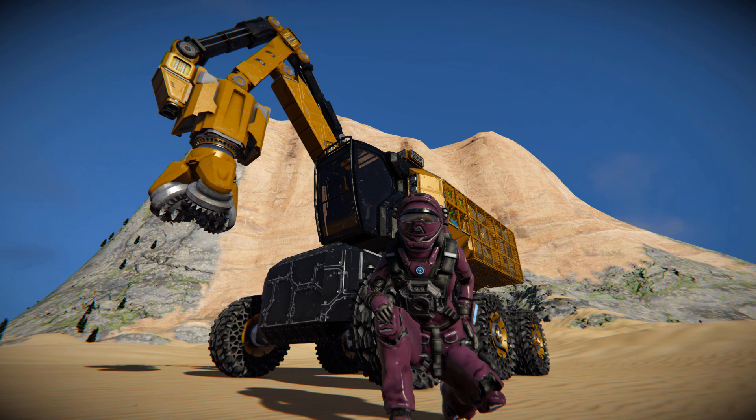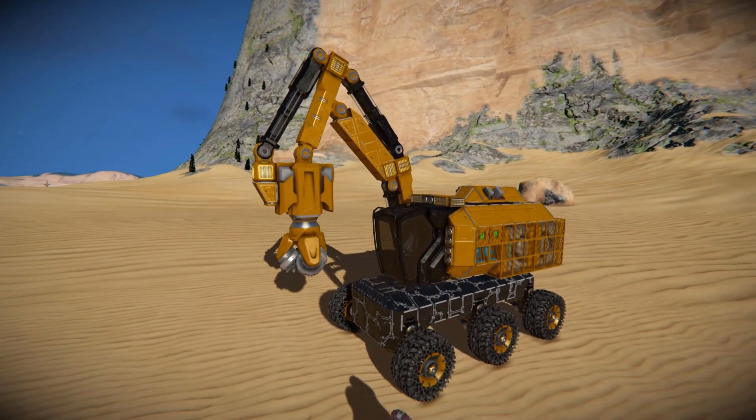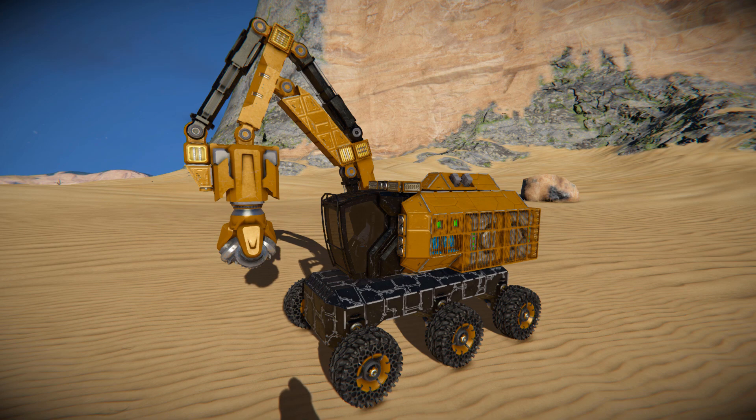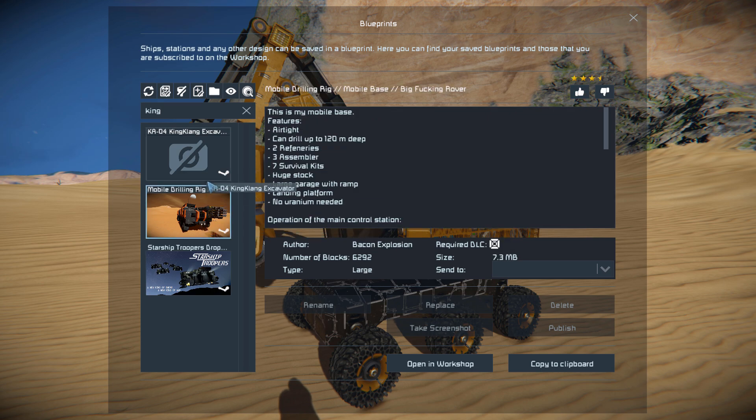For today, as you can see behind me, we are looking at another land-mining vehicle — this is the KA04 King Clang Excavator, this lovely thing right here. This is a modded mining vehicle which utilizes mods to control the arm via numpad; we can extend and retract it, change the angles, and do a little bit more.